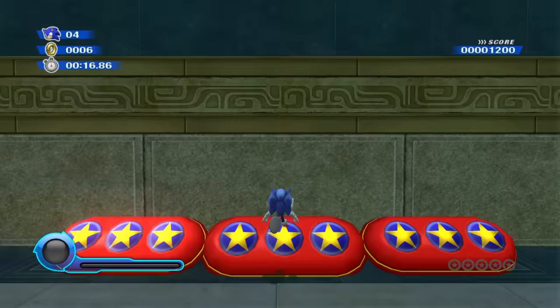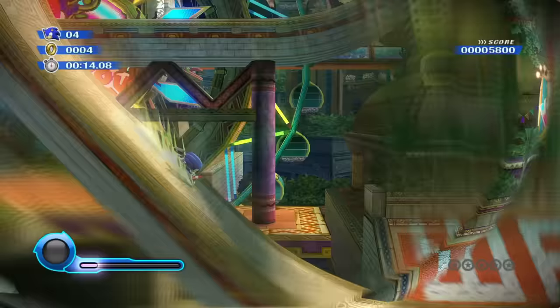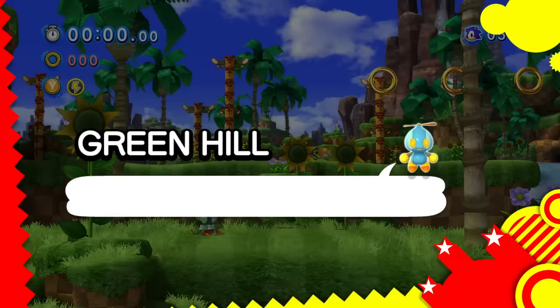Not necessarily die, but touch grass. So in Tropical Resort Act 2, we actually have to jump over - no! Don't touch it! Here is me recognizing I have not been recording Sonic Generations for the past five minutes - well, that was very awkward. Now it's Sonic Generations - Green Hill! Okay, we touched grass. Don't touch it!